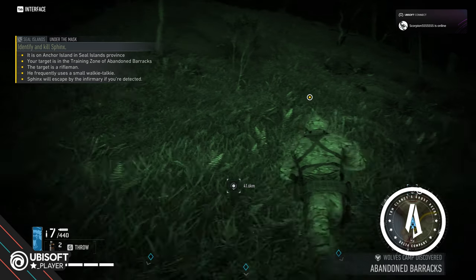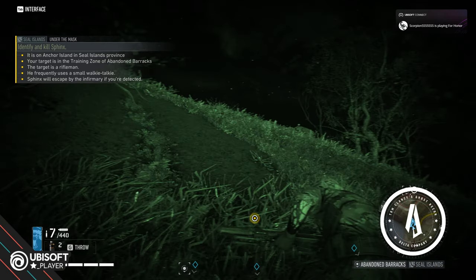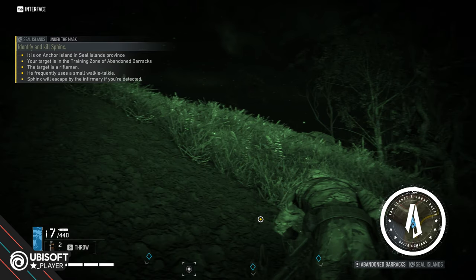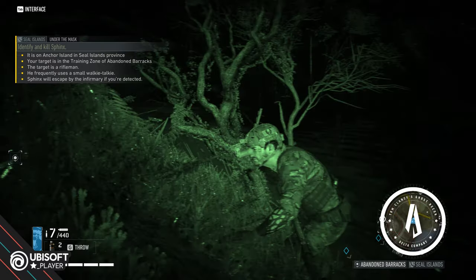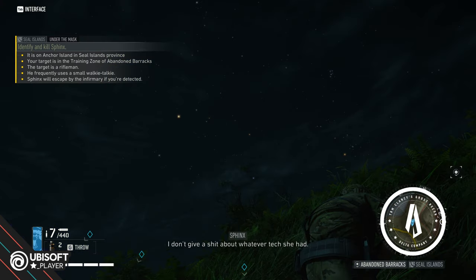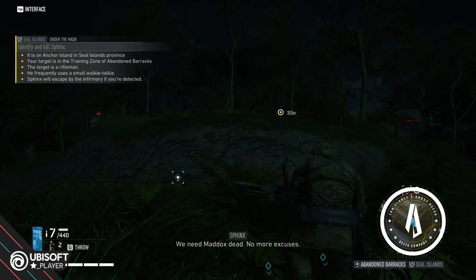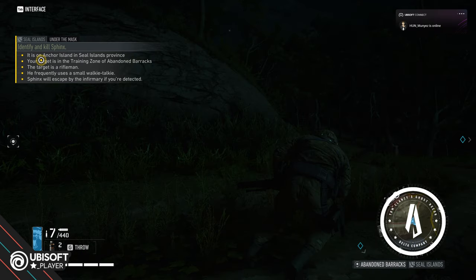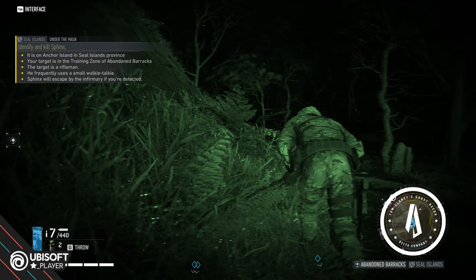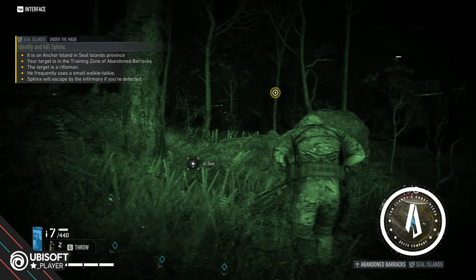It is dark in the night and our objective will be to identify and kill Sphinx. This is old content but I felt I needed to take a look at how the darkest night setting actually looks. It is significantly darker — you can see a lot of the sky here and it is very difficult to make out details in the terrain. When you switch to night vision the effect is even more pronounced, and I just love it.